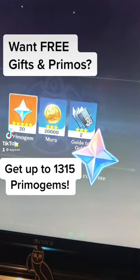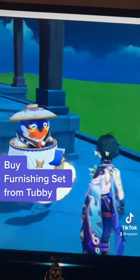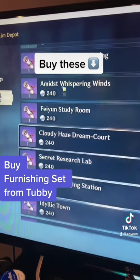Do you want free gifts and primos from your companions in Genshin Impact? Head over to Tubby and go into the Realm Depot to buy some furnishing sets. In the blueprint section you can buy these furnishing sets for your companions.